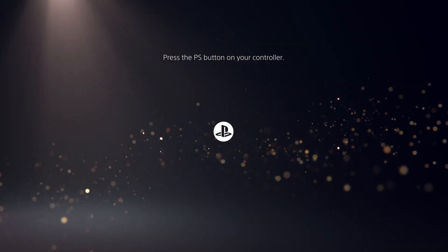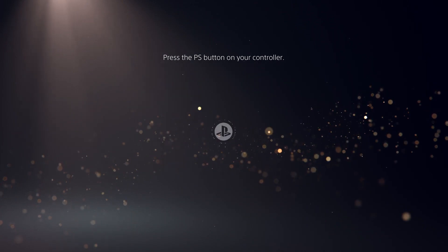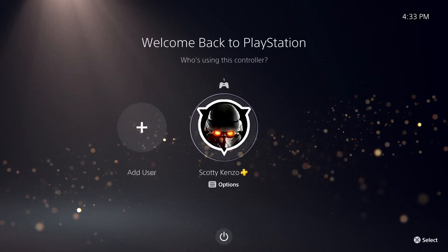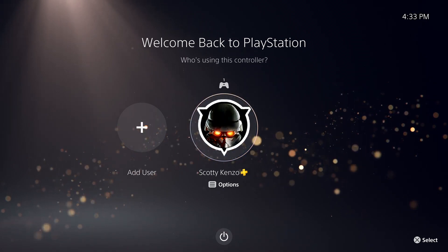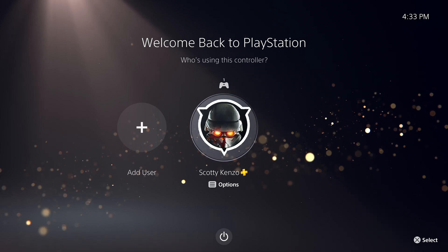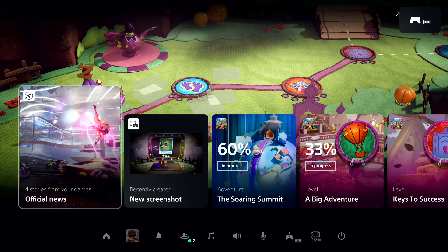Sony has finally revealed the PS5 user interface. Right off the bat, the leaks are right — as soon as you boot up your PS5 you're going to be presented with the user screen, and you can bypass this to automatically log in so boot times will be even faster. Thanks to the power of the SSD, you'll instantaneously get into the game. Here we have Little Big Planet: Sackboy's Adventure, booting from rest mode, straight into the game.